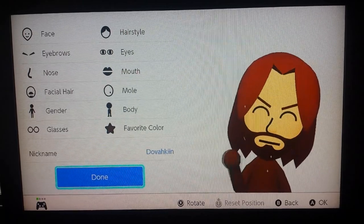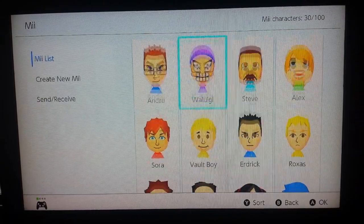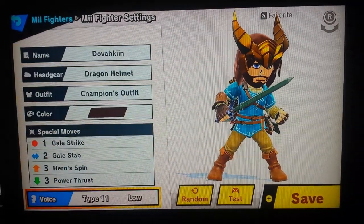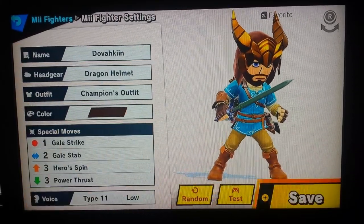And then, bada bing bada boom, you got yourself a Dovahkiin Mii to add to your collection of Miis. And just like that, folks, your Dovahkiin Mii is ready to be playable as a Mii Swordfighter in Super Smash Bros. Ultimate.